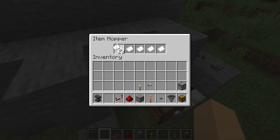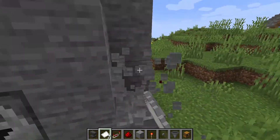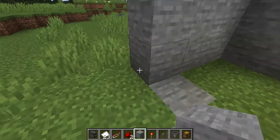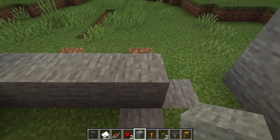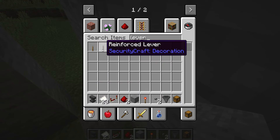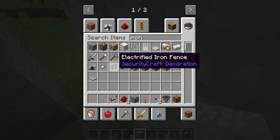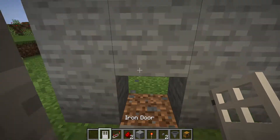It looks like this failed. I guess this machine doesn't work on Java. I remember making this machine but it doesn't work on Java edition. Okay, maybe the key card thing isn't enough — maybe we could add a lever lock machine. Let's add a lever lock because maybe that'll work better. So let's make our lever lock. We take a lever, some iron doors, and a reinforced iron trapdoor.